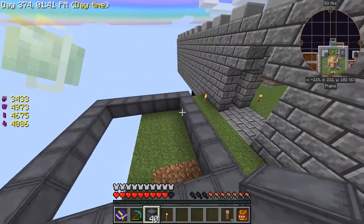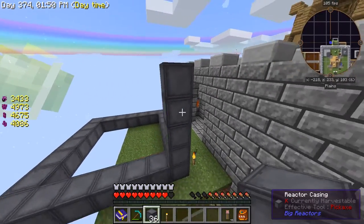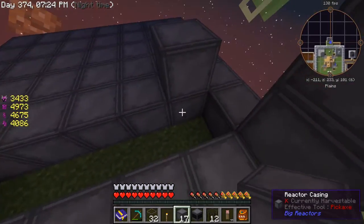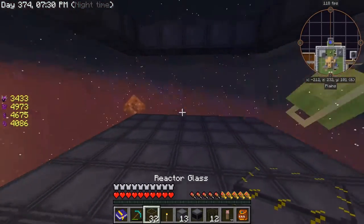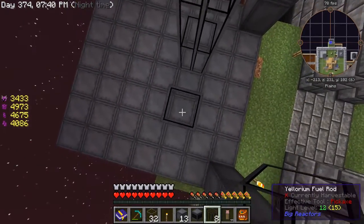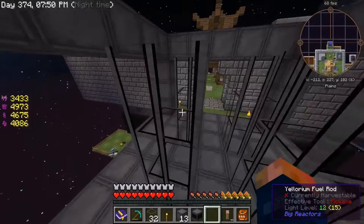I'm going to make a seven by seven reactor and I think I'm going to make it five tall. We'll put the reactor casings and fill the bottom in, just like so. Then go ahead and put our cells in — I'm going to do them just like this.